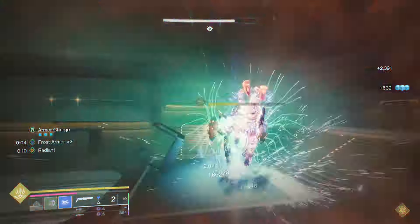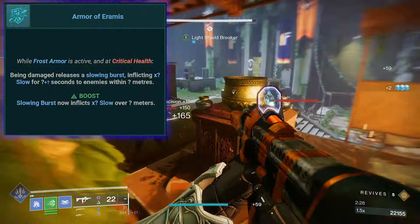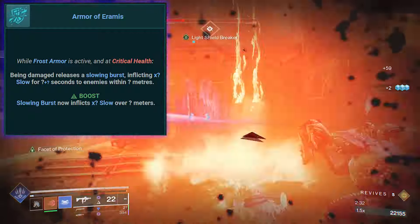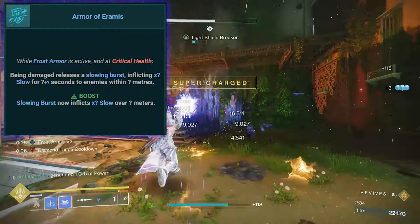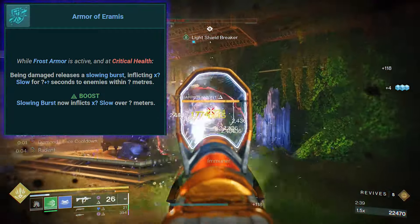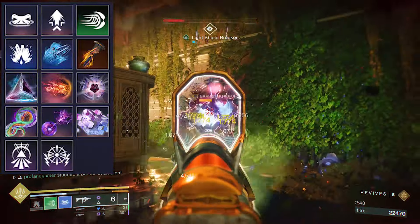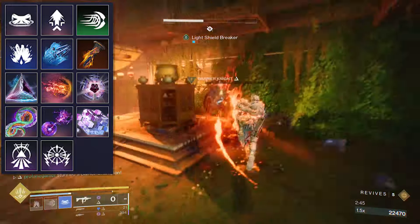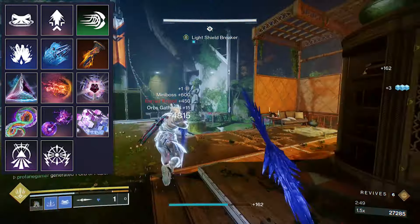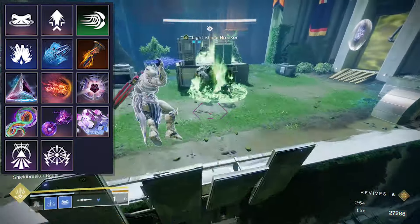Since performing Consecrations keeps us in close range of enemies, using the Armor of Aramis will be a great option. When Frost Armor is active and we become critically wounded, we'll release a burst of slowing effects to all nearby enemies, greatly improving our ability to manage large groups of adds. We could continue to use Shackle Grenades to easily suspend enemies before Consecrating, but to double down on the stasis effects, we're going with Glacier Grenades. And since we are using Facet of Ruin, those shattering explosions will deal more damage to a larger radius.